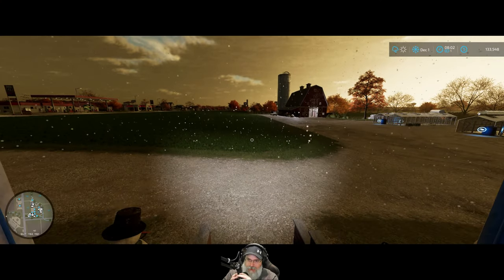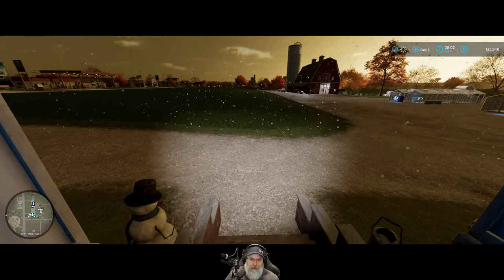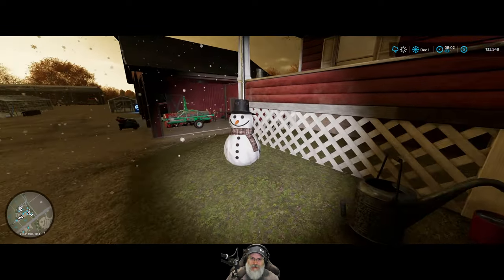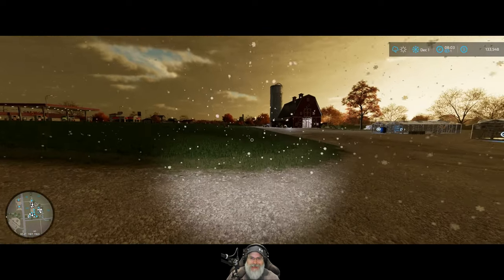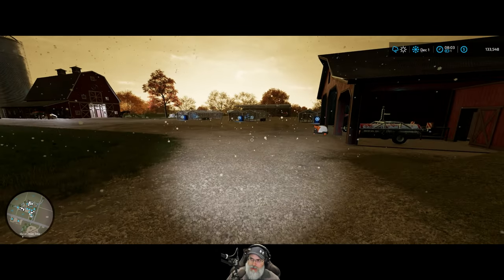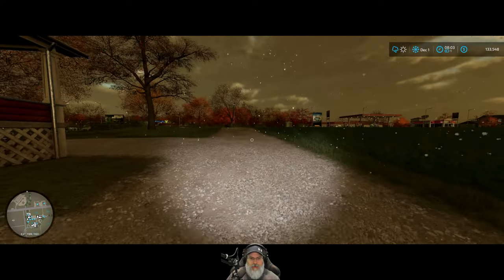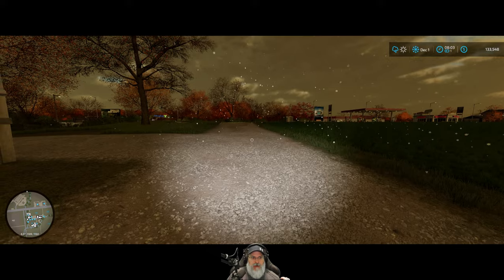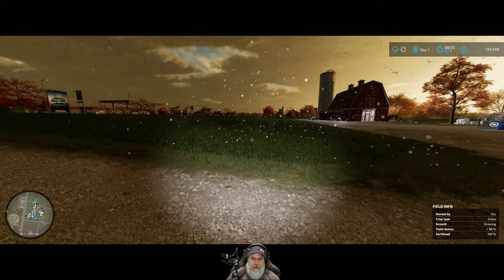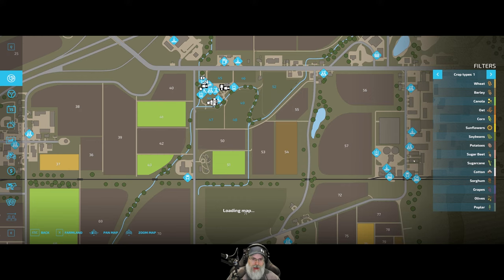Welcome back everybody to Farming Simulator 22. It's December and snow and frosty - hi frosty! I spent the rest of November 3rd doing the cultivating contracts, got those banged out, then refueled and repaired the New Holland and the cultivator. We ended up with $133,548 when that was all said and done.